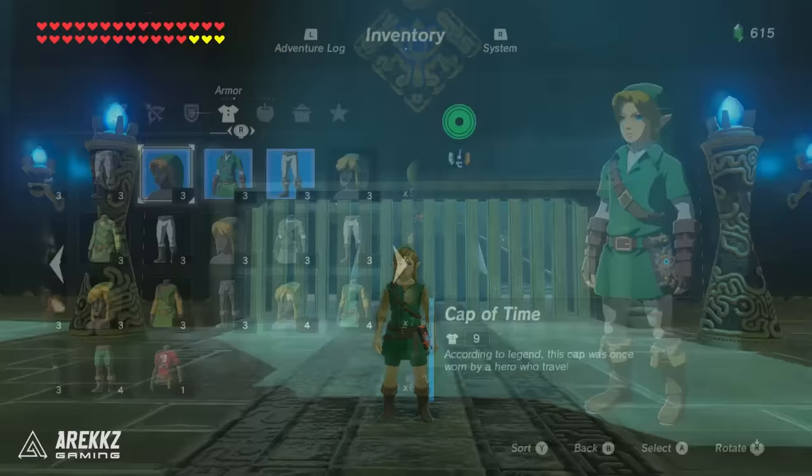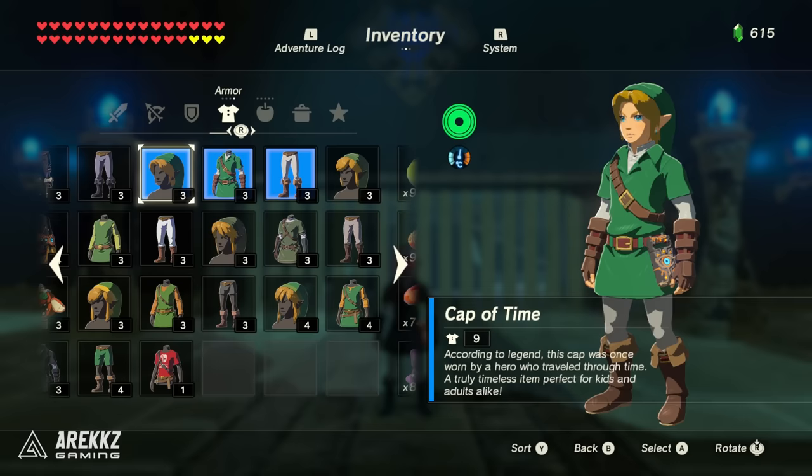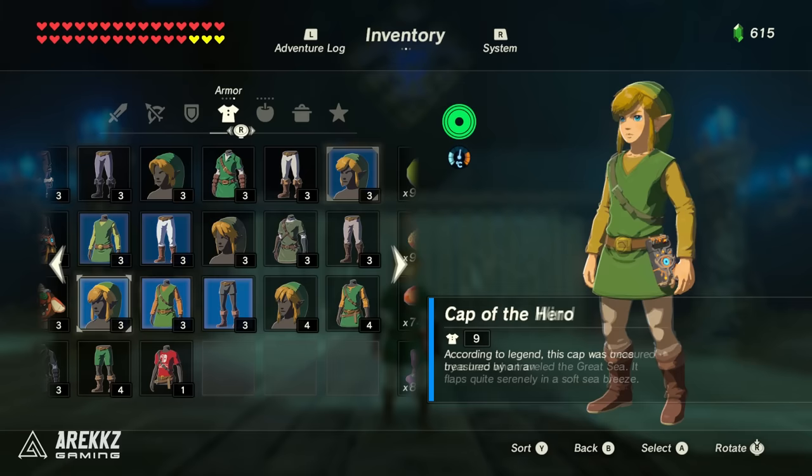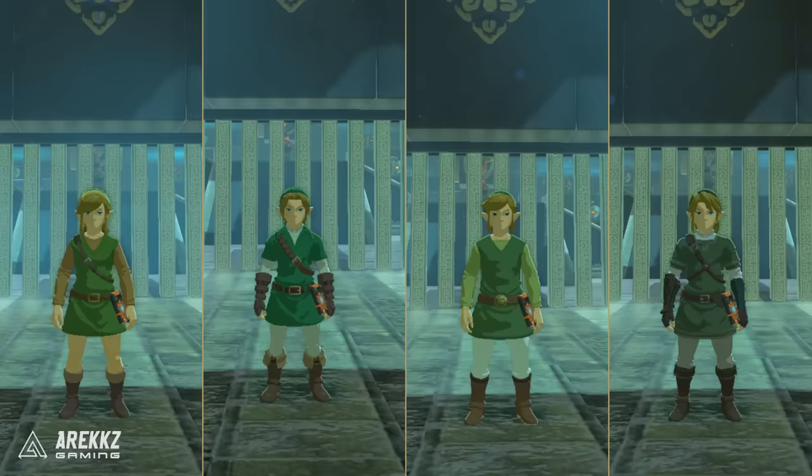This one however comes from completing all 120 shrines. The next ones I will go over very quickly — they all come from the corresponding amiibo: the Ocarina of Time set from the 30th Anniversary Ocarina of Time amiibo, the Twilight Princess set from the Smash Brothers Twilight Princess amiibo, the Wind Waker set can either come from the 30th Anniversary Wind Waker Link amiibo or the Smash Brothers Toon Link amiibo, and the classic set — the original one — comes from the 8-bit 30th Anniversary Link amiibo.